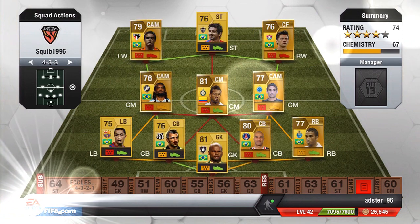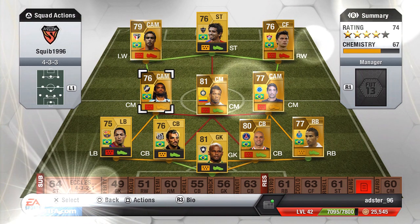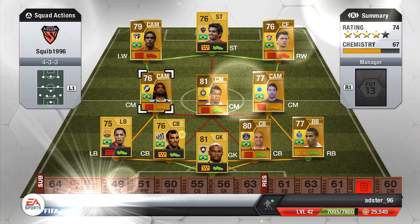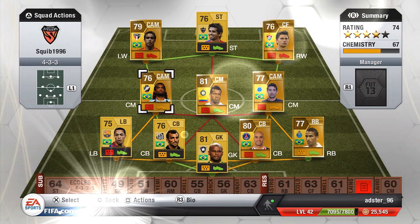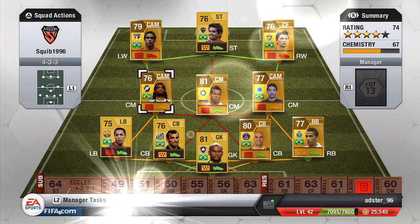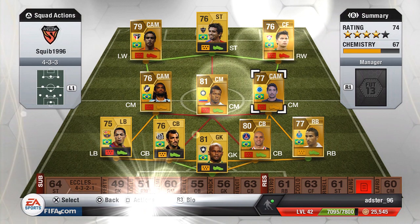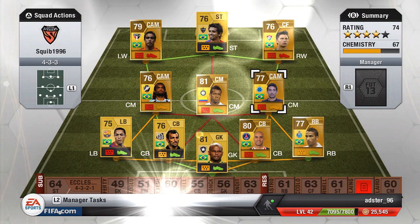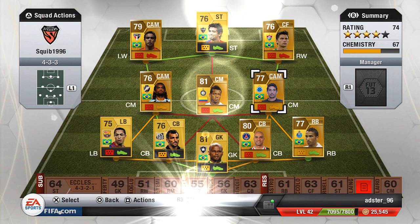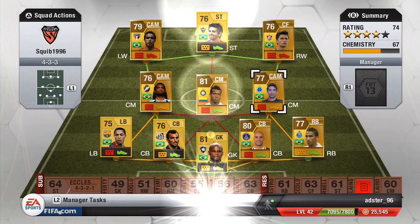To the left of him is Carlos Alberto, a five star skiller — I'm sure you'd know him if you're up to date with your Brazilian skillers. He's a quick player, though the only problem with these players is their fitness goes down quite a lot since they're not the most highly rated. To the right of Guarine we have Diego Souza, who is an amazing skiller. I really like him — he's quick with the ball, his fitness is a lot better than the rest of the team, and he links up brilliantly with Rafael Sobis.